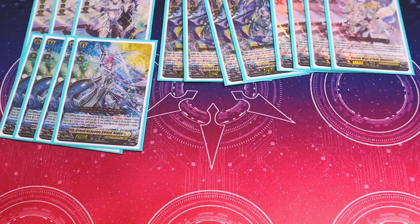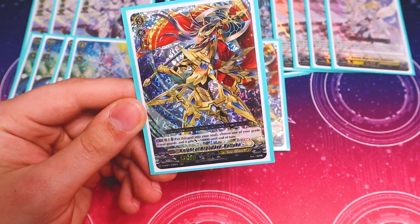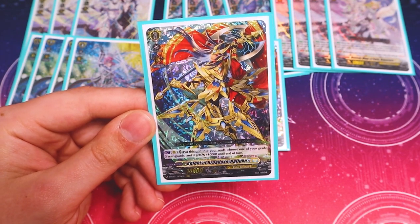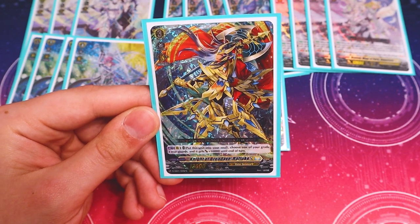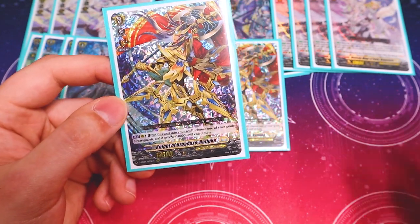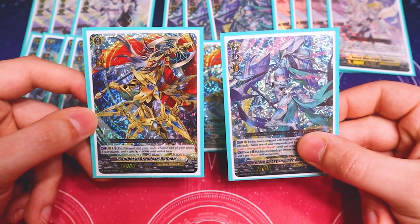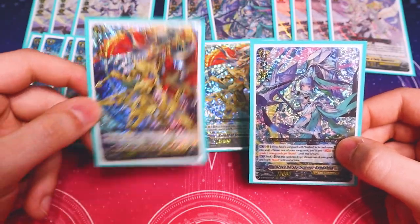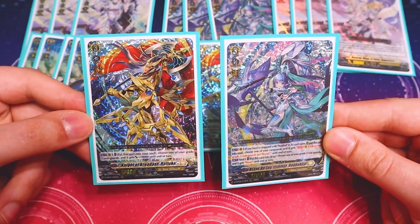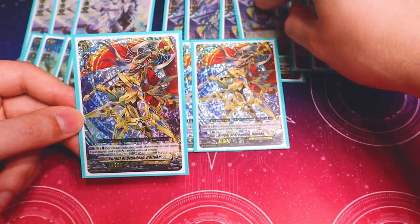I am running four copies of Reflux — very simple card. It came in the Bastion trial deck. You put it in the soul, choose a grade three and it gets 10k. So this is just to make whatever you're re-standing or just your columns even bigger. You don't really need to worry about creating too much soul for this deck. I do like the way you can play around between Rondalia and Reflux, kind of switching around the soul. You can put this down, move this in, give things boost, or move this in and give something 10k. You can kind of play around with how you're exchanging your board and fixing your columns — just the fact that these two cards move into the soul and you can fix up whatever you've got going on.